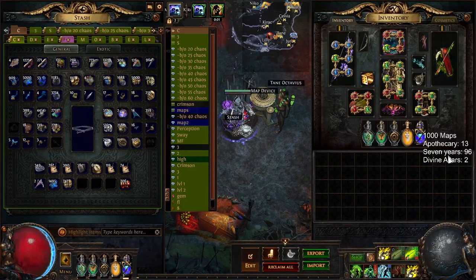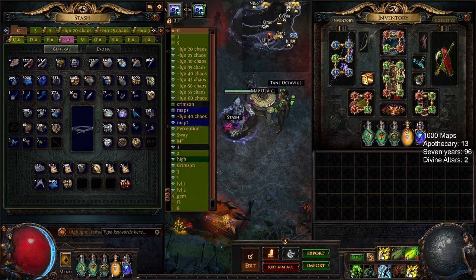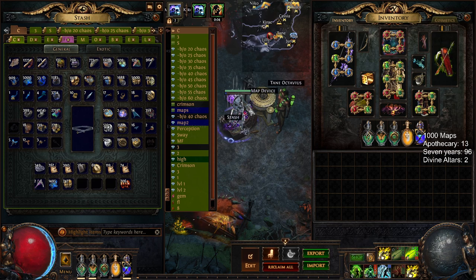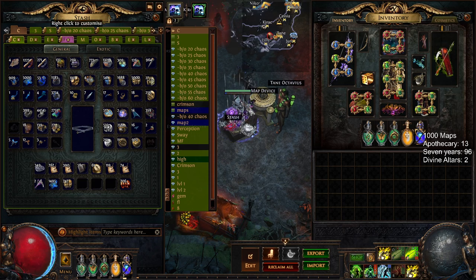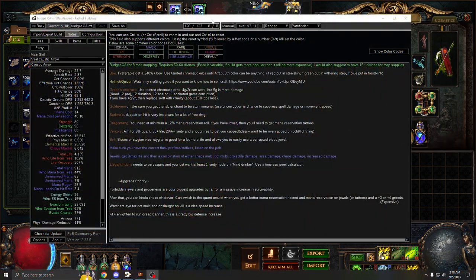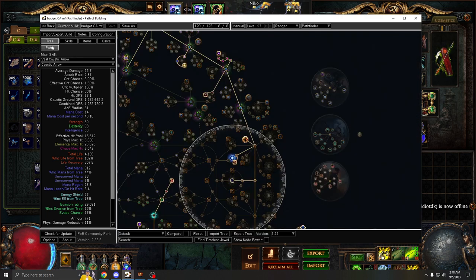I've been wanting to make a budget Caustic Arrow magic find guide. I've been getting a lot of questions recently about this build, and I made a full POB with a full notes section to try to answer all your questions. If you do have any more questions, feel free to leave them in a comment below or come stop by my Twitch. So let's go over this build real quick.